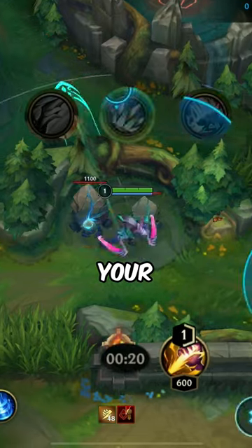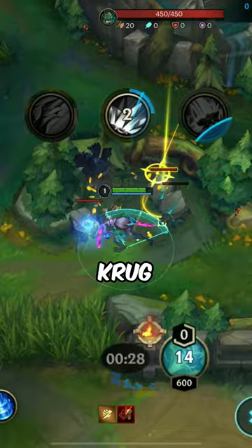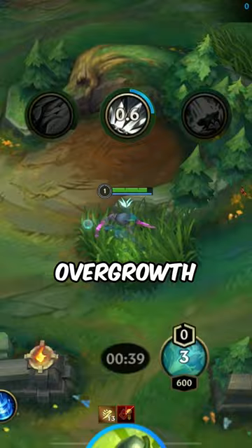Did you know that you can fully clear your jungle as Kha'Zix by starting with your second ability on your Krugs camp? This allows you to put it on cooldown as well as gain extra HP if you run the rune Overgrowth. And obviously you get free XP and gold which is not contested early game.